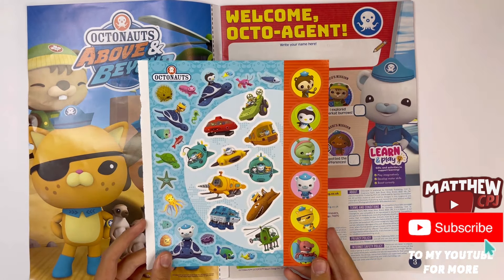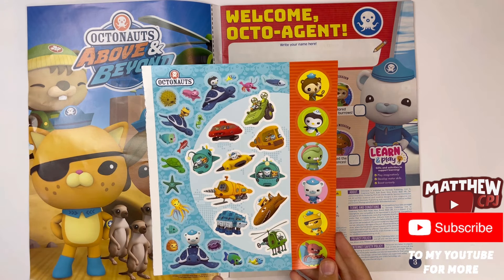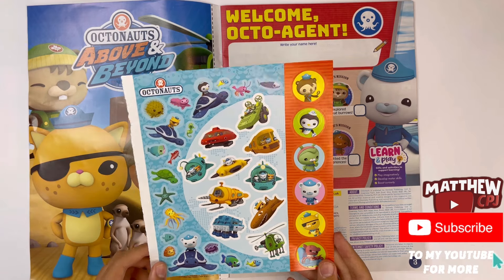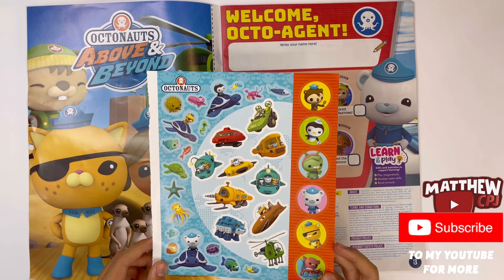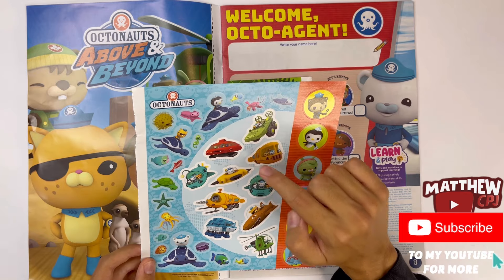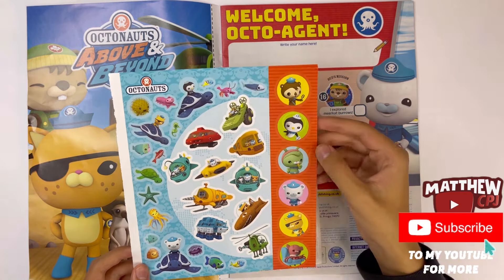And here's some stickers. You can see there's different sea creatures here, like turtles, seahorses, pufferfish, urchins. And that's Sandy, Tweak's old friend, octopus, lobsters. And you've got some of their Gups here, because there's the Gup A, the Gup D, the Gup X, the Gup S, I, H, and K.